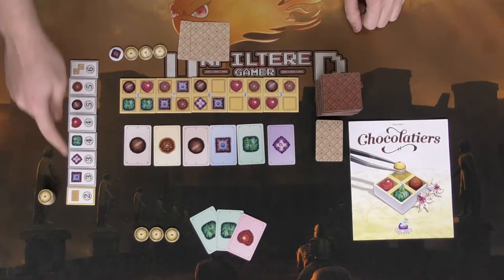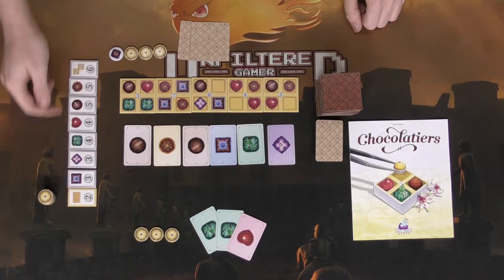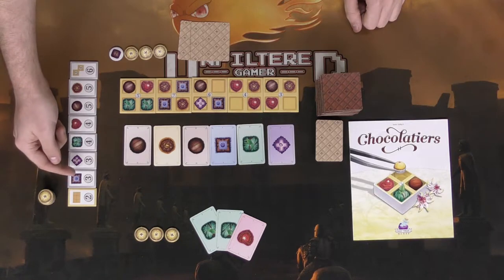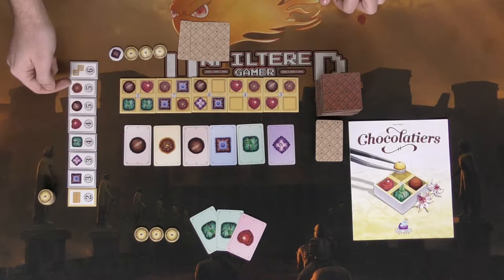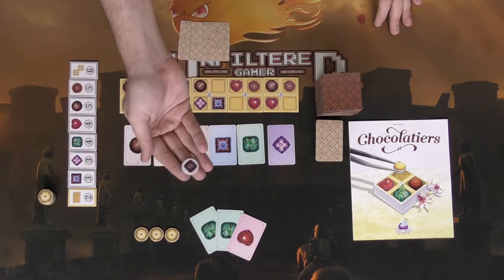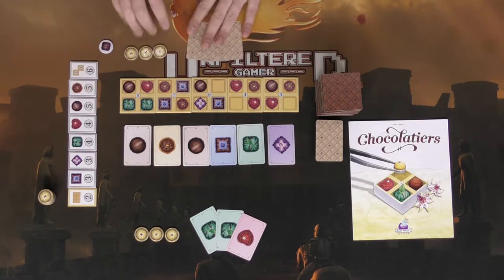Additionally, you're going to have point scoring markers for the end of the game, simulating points from two all the way to six — whether you are the first person to complete all six samplers, whether you have the most three and four point scoring chocolate samplers in your tableau, or just the most cumulative grouped types of chocolates. You can score three, four, and five points based on the type of chocolate in your samplers. The first player marker goes to the person who last ate chocolate.